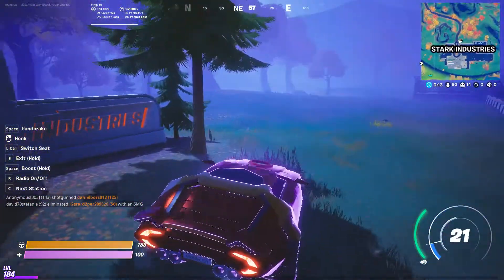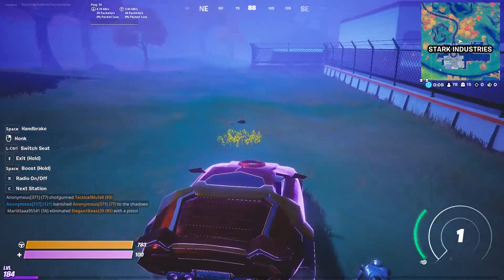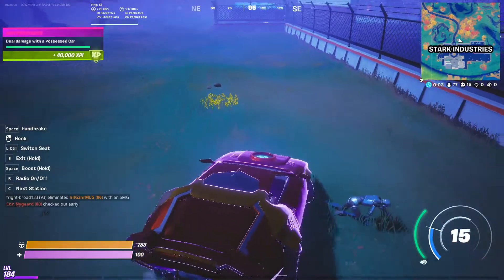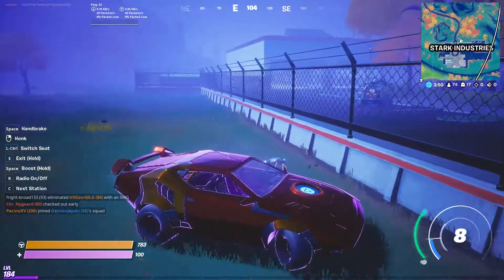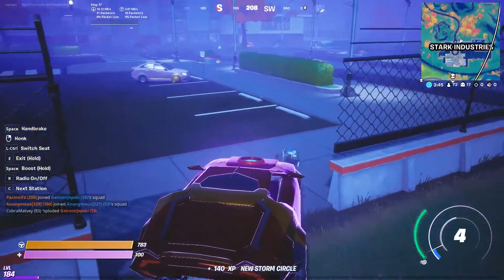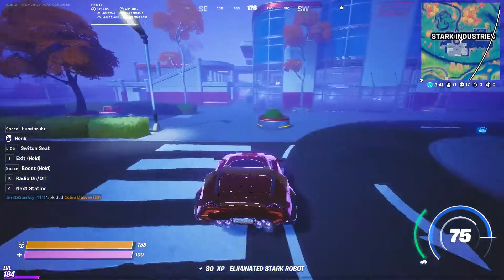You will need to repeat it with one or two hits. It's not going to give you the notification immediately that you finished your challenge, but it will be done as you can see. So deal damage to the possessed car is done, and you will get a small banner and 40,000 XP for this.